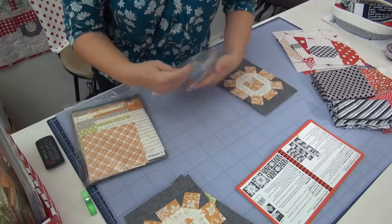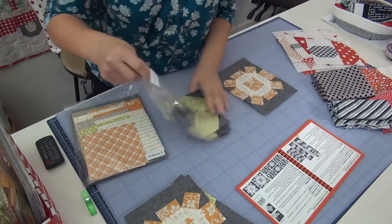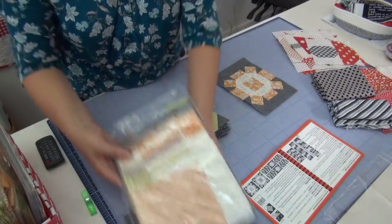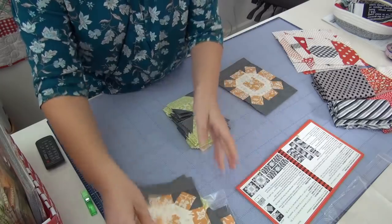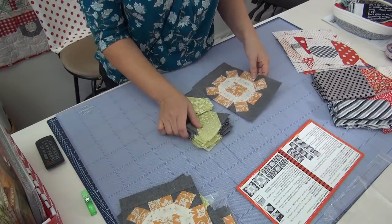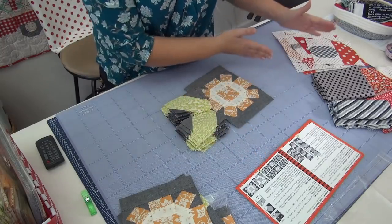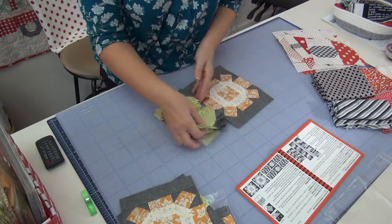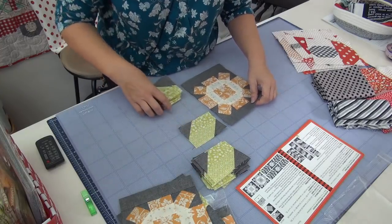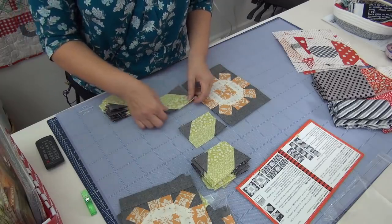I'm just going to put the leaves. The leaves are also sort of scrappy, so I want to vary how I use them. I don't want a bunch of the same ones right next to each other. And so on each side there's four sets on either side of the flower, and then you'll do that twice. So when you're laying it out, I would use a design board and just do one set.